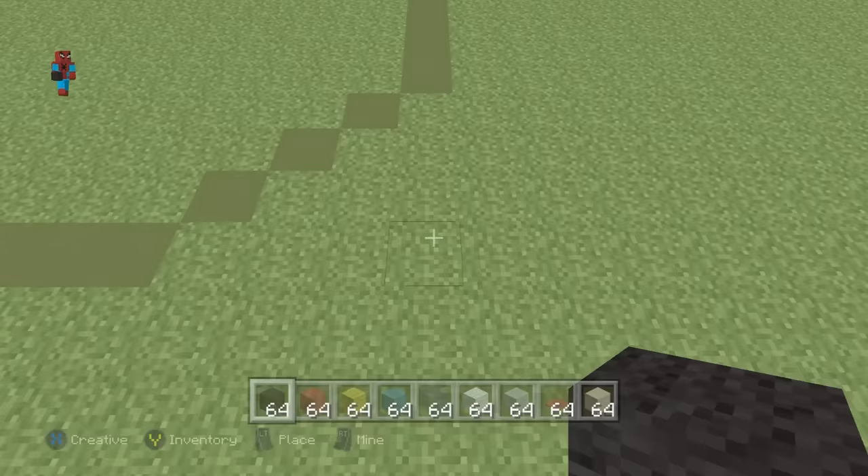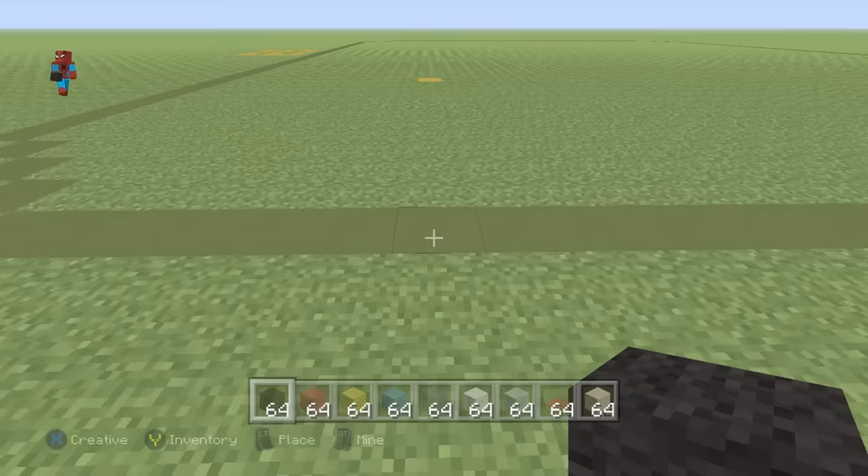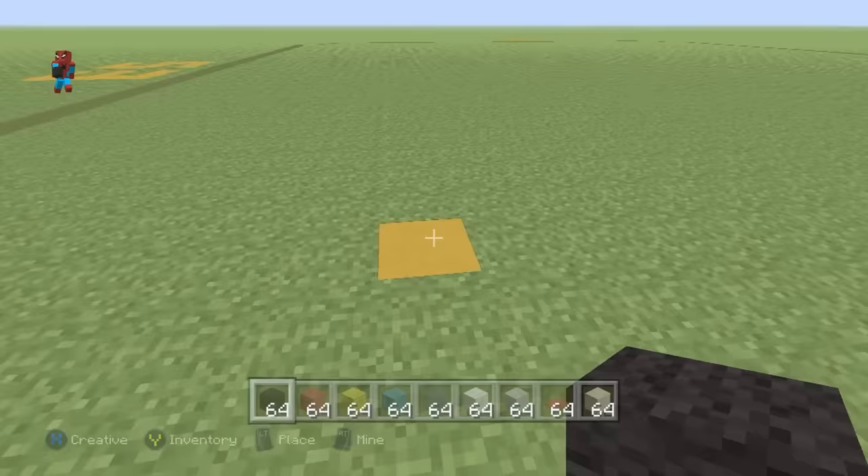You want to count inwards towards the back and find the 10th block in — 1st, 2nd, 3rd, 4th, 5th, 6th, 7th, 8th, 9th, 10th, 11th, 12th block in. This is where we're going to begin the build.